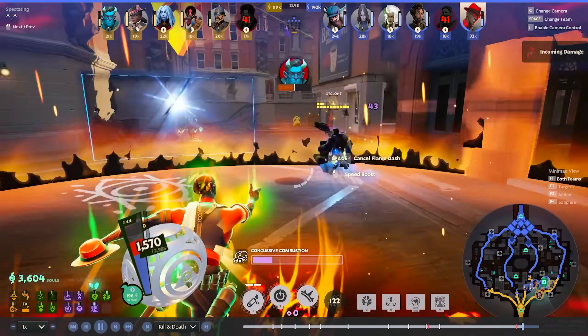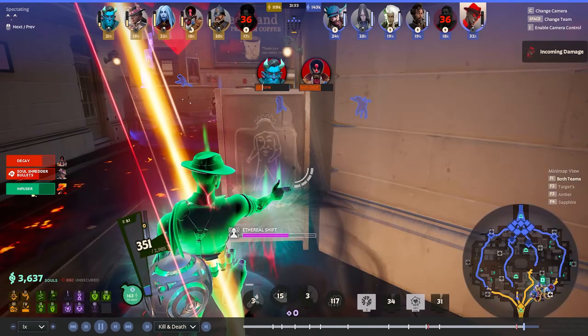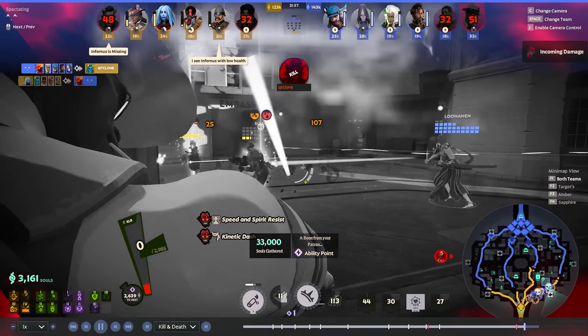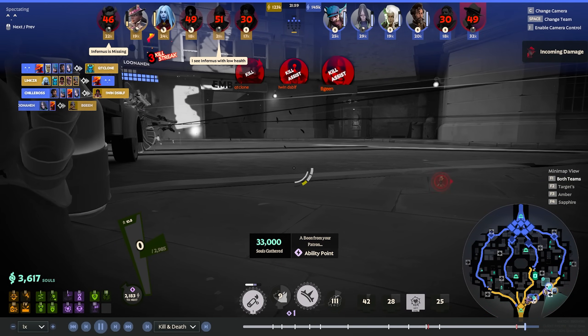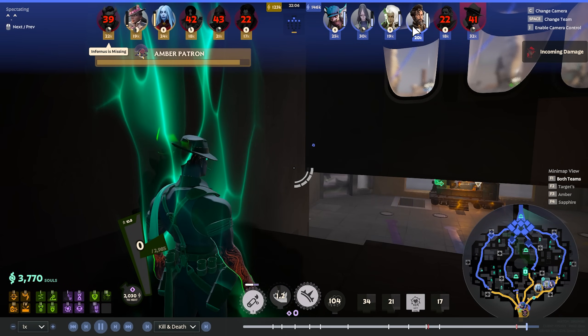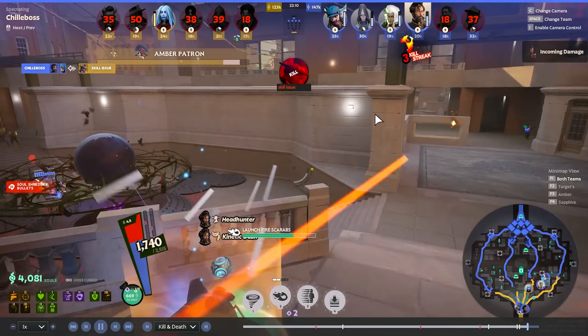We pop our ult there. We have Debuff Remover and Ethereal Shift if we need to buy time. We did get decayed so we're not healing in this fight necessarily, but we do have a Debuff Remover. He tries to pop it there but it was a little bit too late. Our team ends up winning the fight — we trade two for four, and I think our team will probably look to end the game here.